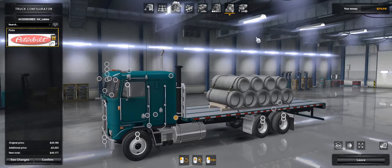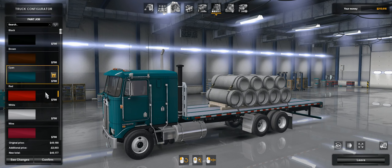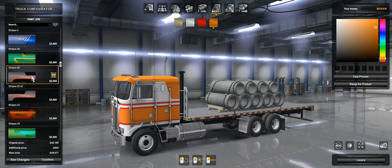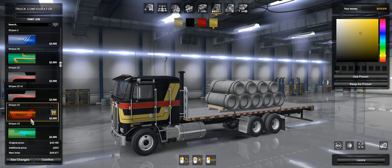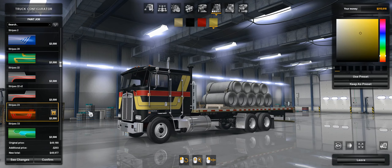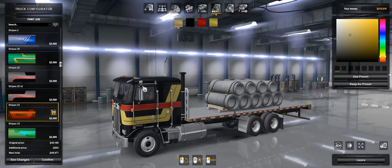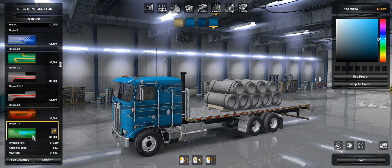The flatbed on the truck is pretty straightforward, and it changes colors with the base color of the truck — so whatever you select, it changes color. You'll want to save it as a preset and then set your trailer to that as well so they match, if that's what you're going for.